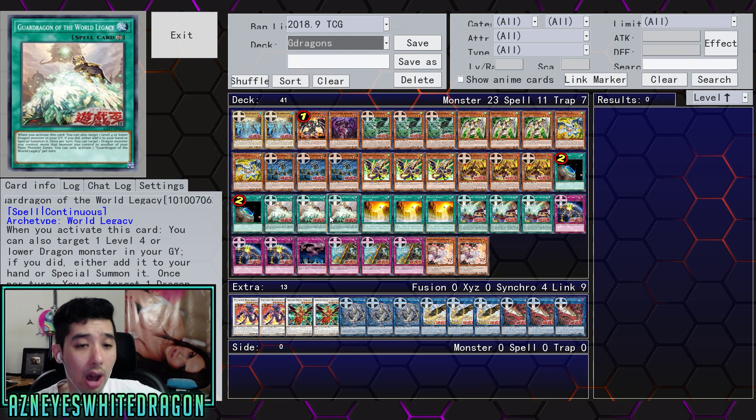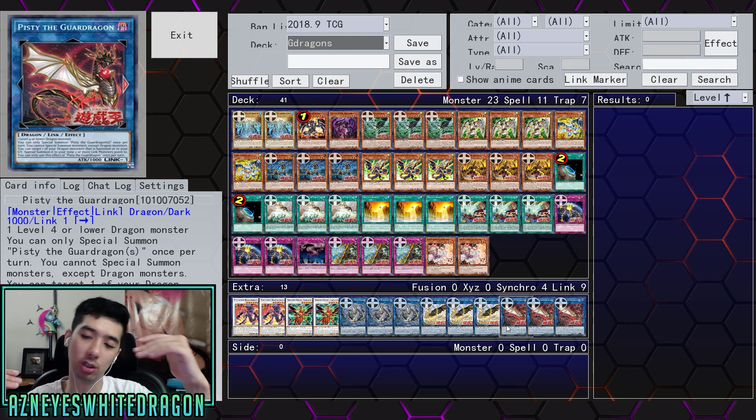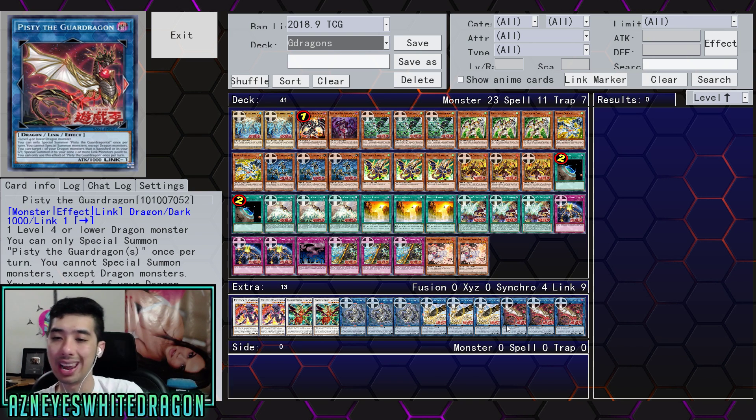There is a card that lets you actually move a location — that is Gar Dragon of the World Legacy. This one lets you add it to your hand or special summon a monster, which is pretty good. Once you bring your target dragon monster, you get to move it to another zone — one of the best ways to utilize the core mechanics of how Guard Dragons are supposed to be played. You need two arrows pointing to one area, then you get a monster out from wherever. This deck actually has a lot of potential to be super broken in the future because you can special summon a dragon from the extra deck, hand, deck, graveyard, or banished zone — you literally have everything at your disposal.